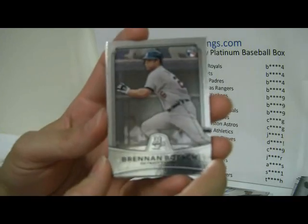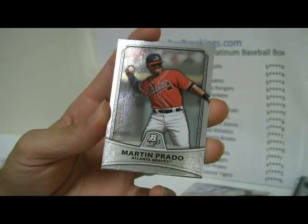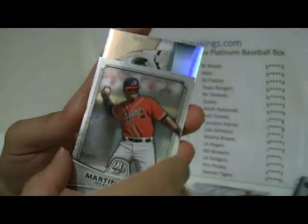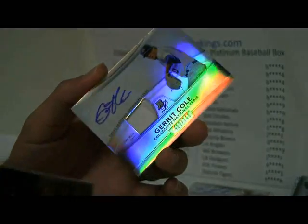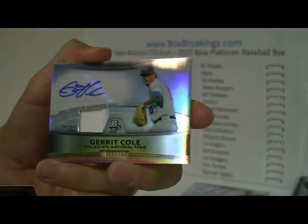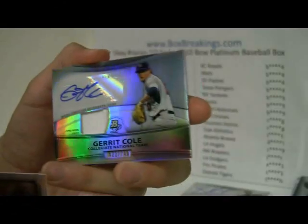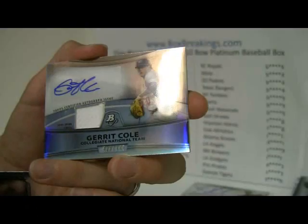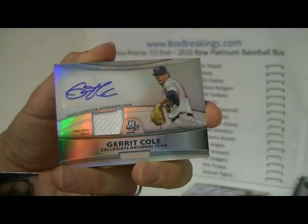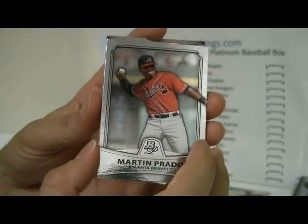Definitely something in this pack. Boesh. And then Martin Prado. And below that — will it be a USA? It will be a USA. And that is going to be a Garrett Cole — nice auto swatch. Looks like it's coming out of there a little bit, I won't touch it. But number 422 out of 740. And of course since that is a collegiate national team, it will go to the Braves and Martin Prado.